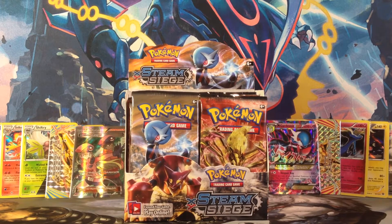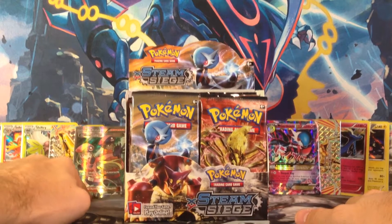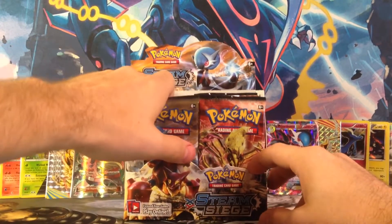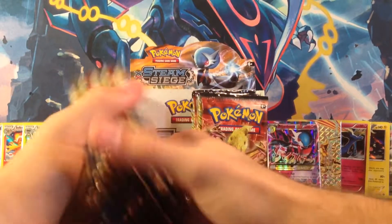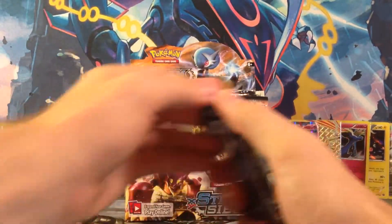Yo, what's going on everybody? Jed here. It's part three of the Steam Siege Booster Box battle between the left side and the right. If I remember correctly, it's 12 points to 11 points right now. That full-art Pokemon Ranger has pulled over one point compared to the right side. Back to the left side for the final packs. My counting was off — it's 36 packs in a booster box, so we'll do ten. Should have been nine and nine, but that's all right.